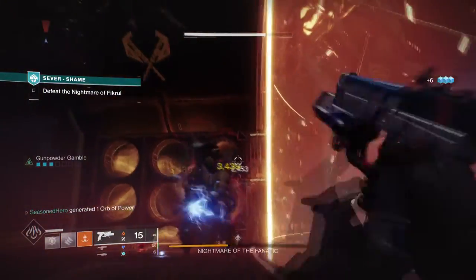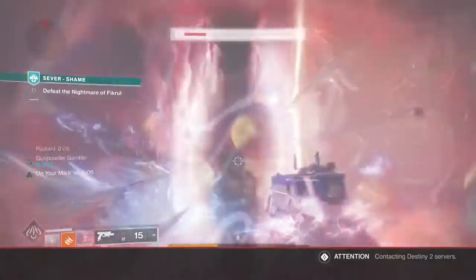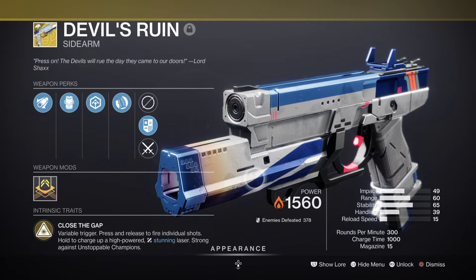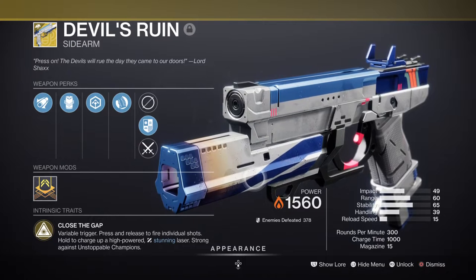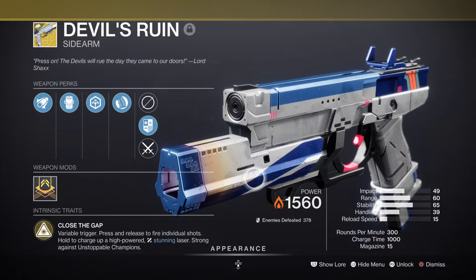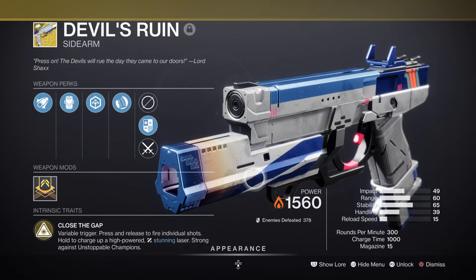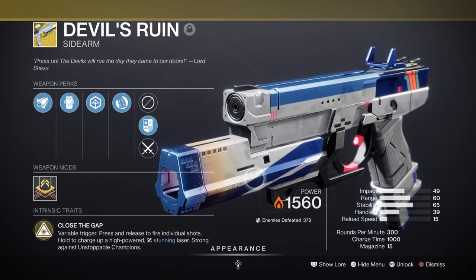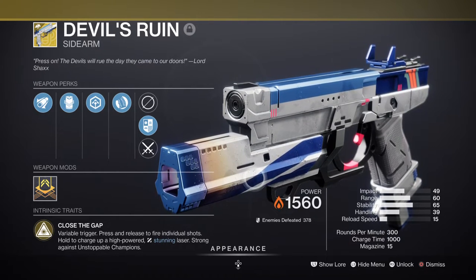Devil's Ruin will be the main key to the build covering close and mid ranges quickly and easily. Thanks to a patch that made primary weapons have infinite ammo for all content, this has buffed the majority of weapons that previously lacked reserves. Devil's Ruin's special perk Close the Gap greatly benefits from this as you can repeat the miniature laser blast as many times as you like. Considering how powerful it becomes when you add Surprise Attack, the weapon becomes unstoppable against majors. It also functions as an anti-champion weapon usable against Unstoppables, and you can bring this into high-level end game content without much hassle.